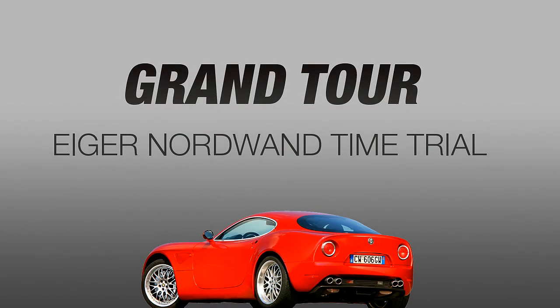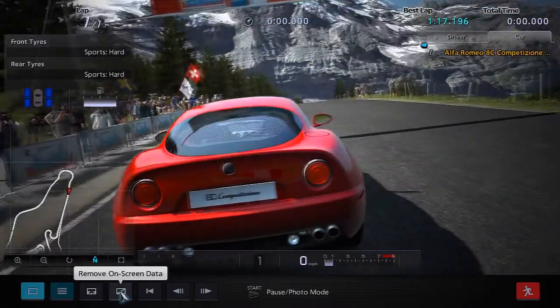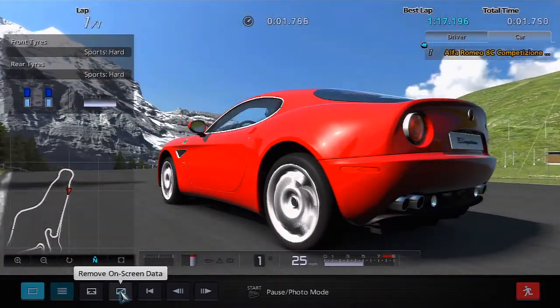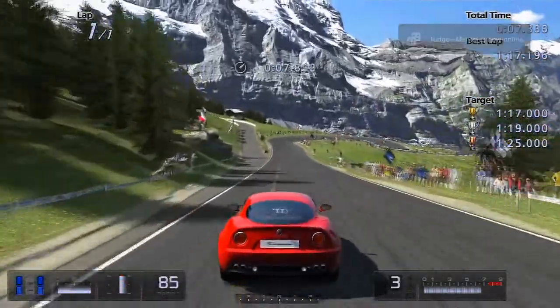Alright guys, Oink here, and in this video I'm going to be covering the Eiger Nordwand time trial of the Grand Tour, showing you guys how to get a gold time on that special event. It's with the Alfa Romeo 8C Competizione, and I'm going to show it twice — the first time I'm going to break down the important sections, and the second time I'm just going to play it through so you can see exactly how it is in real time.